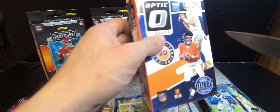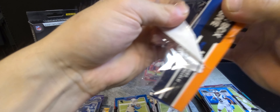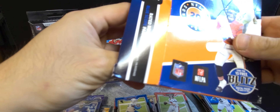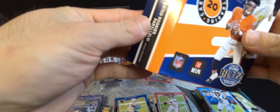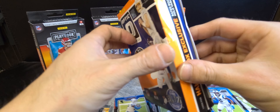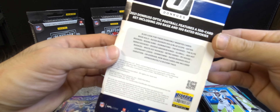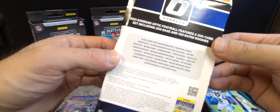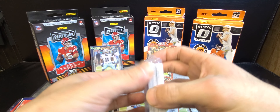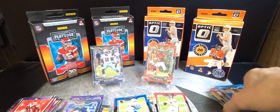Alright let's try out the Optic. I've been looking forward to getting back into the Optic hanger boxes again — 20 cards per pack. You have the rated rookie blue scope parallels, opportunities for the Downtown insert, and the rated rookie hollow variations, plus a bunch of various inserts. Not sure about autos in this one.